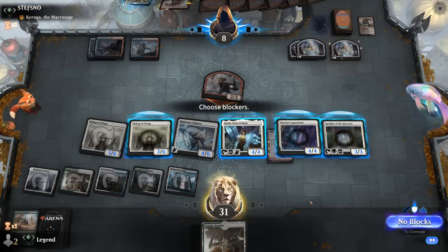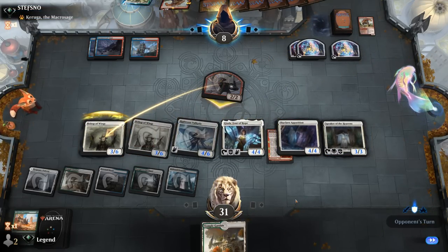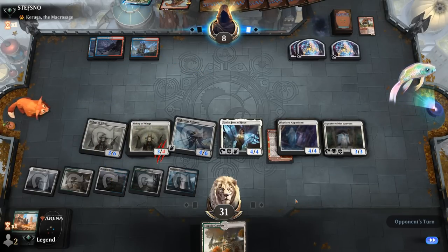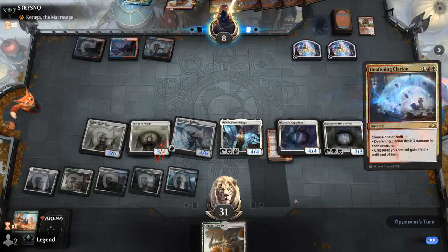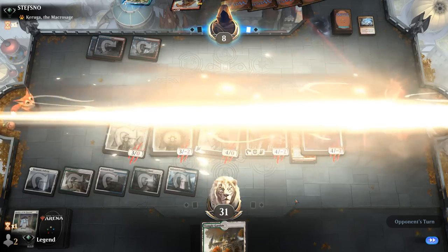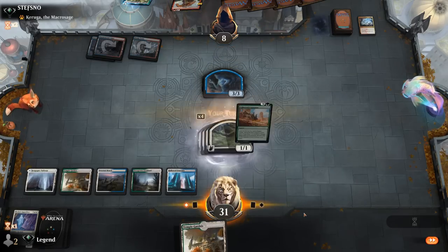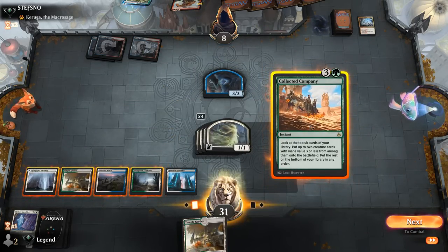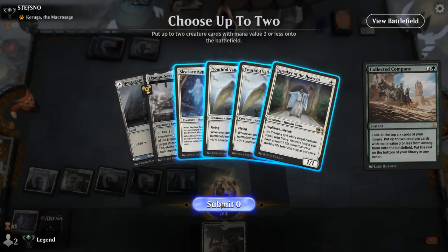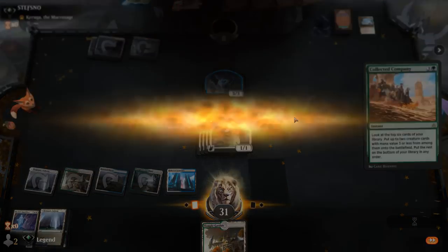It's gonna be a Deafening Clarion — and a second copy. That was unexpected. At least we'll get a bunch of Spirits. Company off the top — if we can find another Righteous Valkyrie that would be lethal. We cannot. Double Youthful or do we keep a Speaker which can start activating? Maybe still prefer double Youthful. Opponent concedes without seeing what we hit.